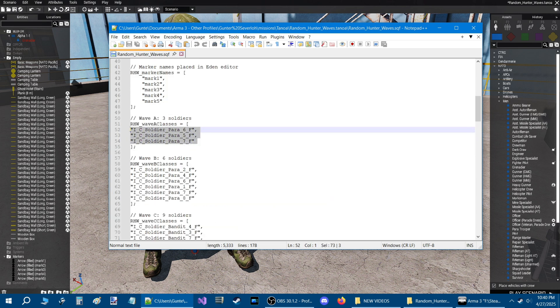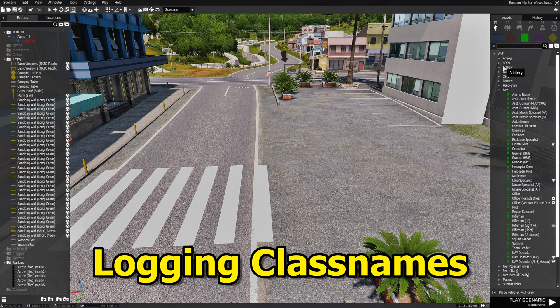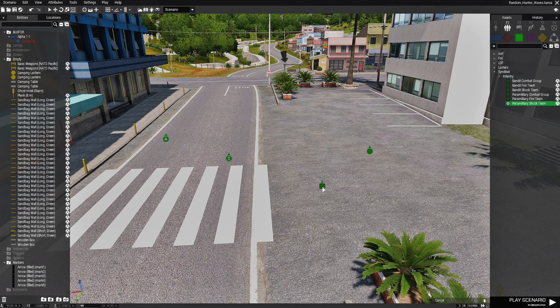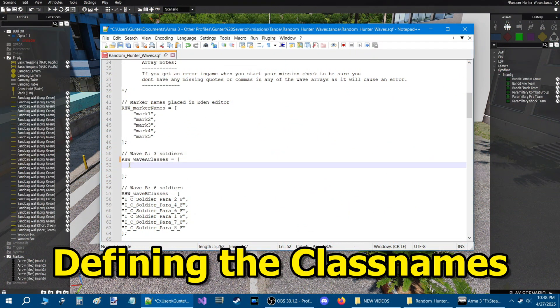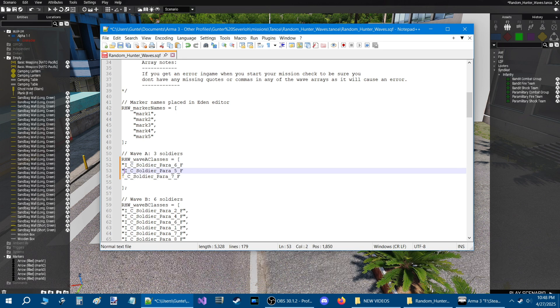Here I'm going to show you how to log class names and put them in the array. Place down the units or the squad that you want to spawn — in our case it's independent. We're going to set up the first wave of 3 units, highlight them all, right-click one of them, go down to where it says 'log', then go to 'log classes to clipboard'. When that disappears, you've logged your class names. Now paste the class names, and before each class name put a quote and after each class name put a quote, then a comma.